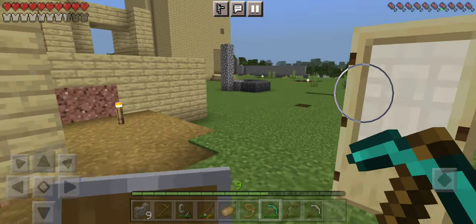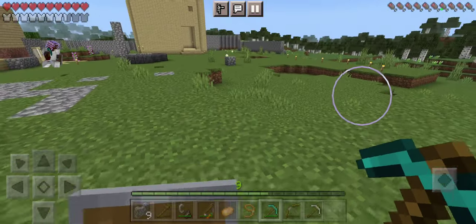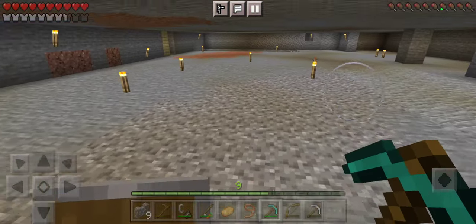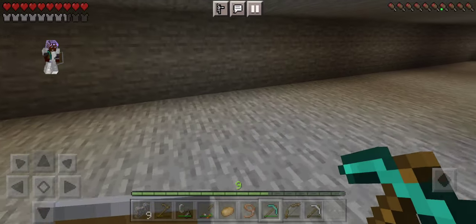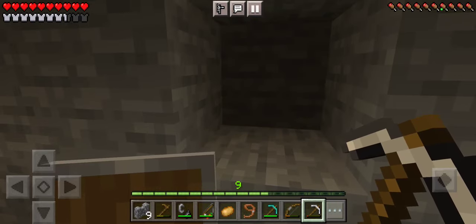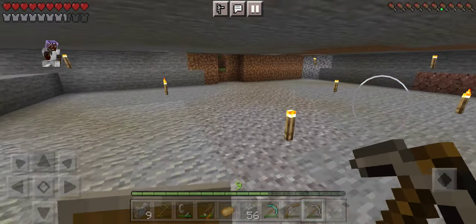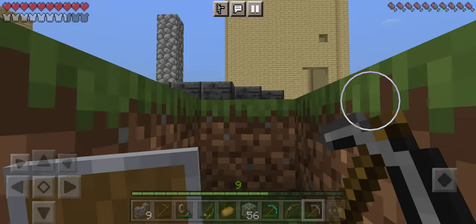I think we're gonna go ahead and go into the nether after we get some blocks. I'm going to need a lot of stone, so I'm gonna have to go down here and mine some stone out. Once that's done, now we have 56 blocks, which should be plenty to go ahead and secure our nether portal inside of the nether.